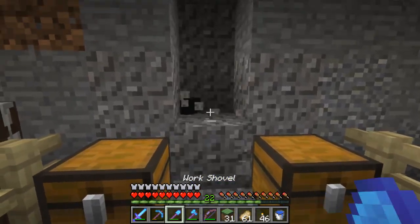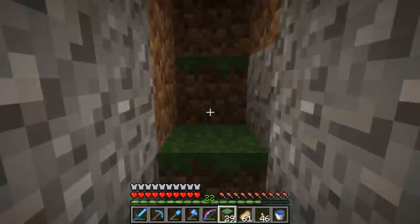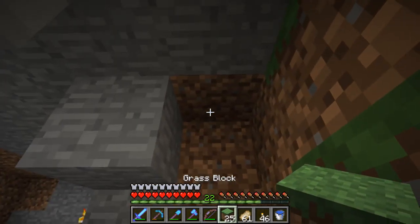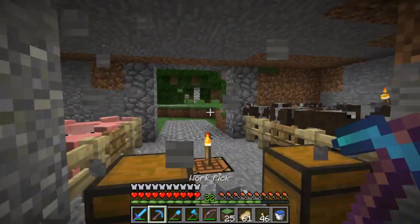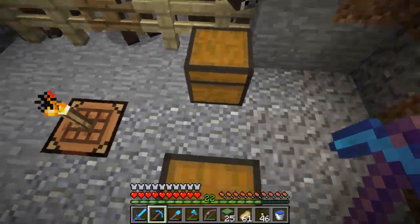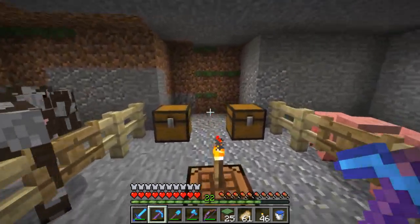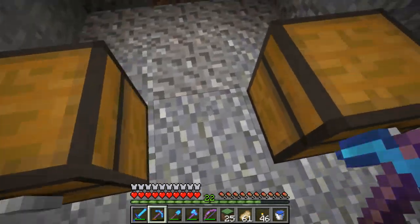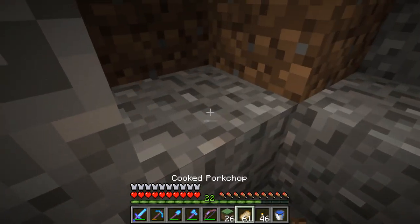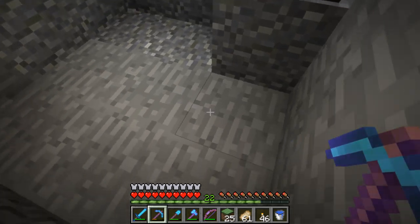I need some kind of way down here. I want that three high. I can think about this forever - I think I'll just make a spiral staircase to go down a bit, and that'll be good enough. The spiral staircase is going to have a drop down here.